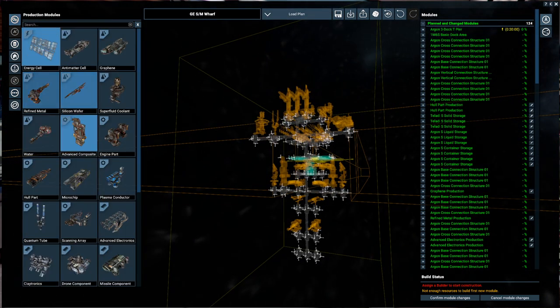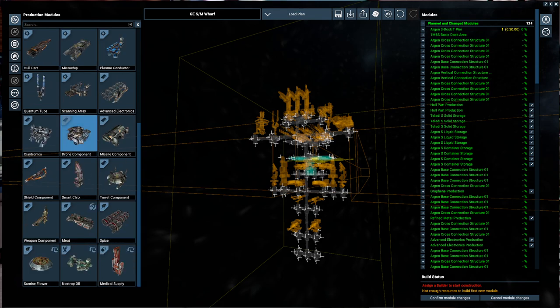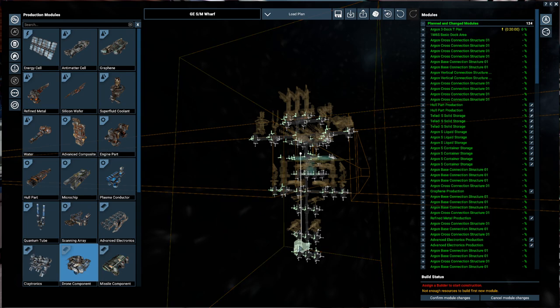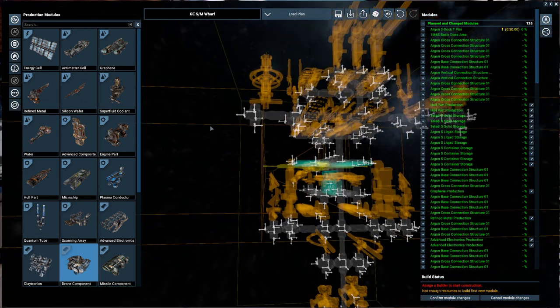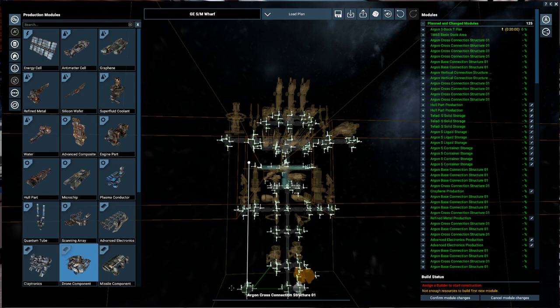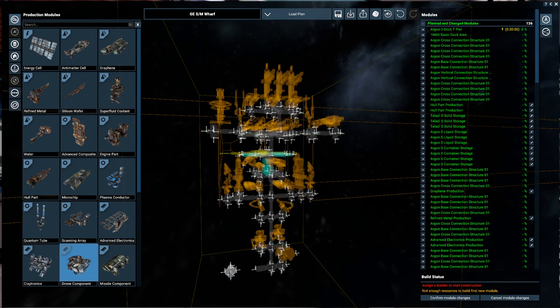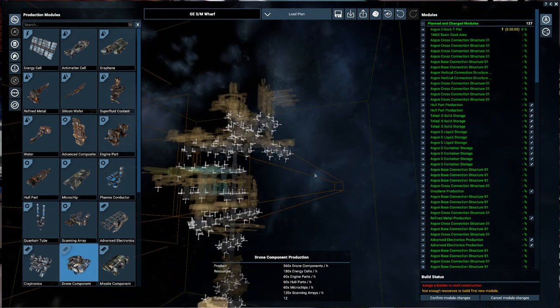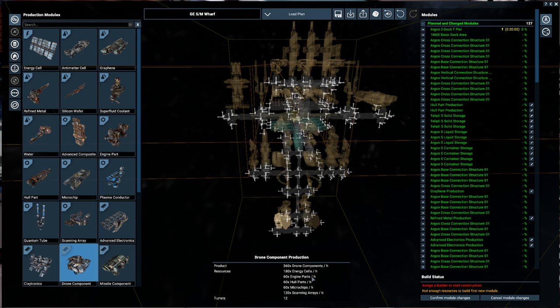Let's look at putting in drone components and turret components - it doesn't really matter which order. So drone components and turret components. Here's drone components - relatively short but pretty good-sized. We'll need a horizontal module. Drone components require energy cells, engine parts, hull parts which we're making, microchips which we're making, and scanning arrays which I believe we're making.